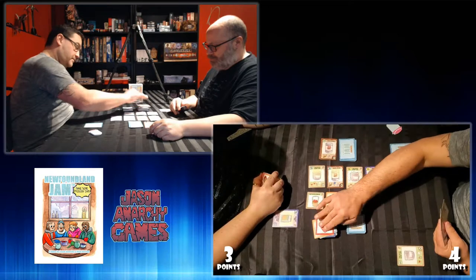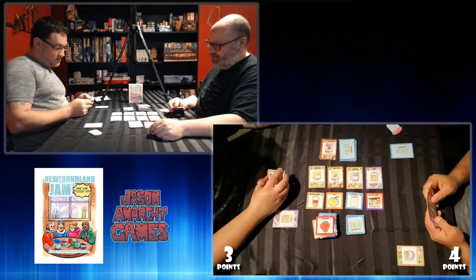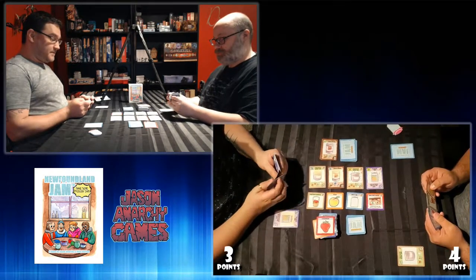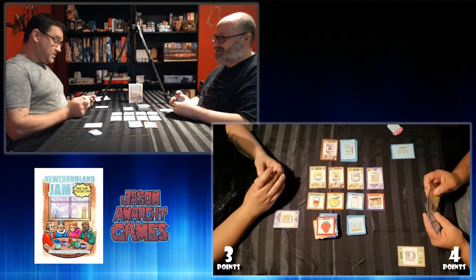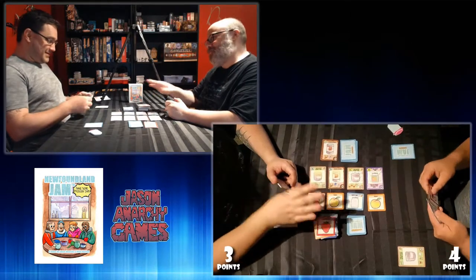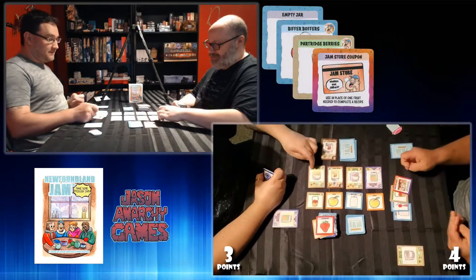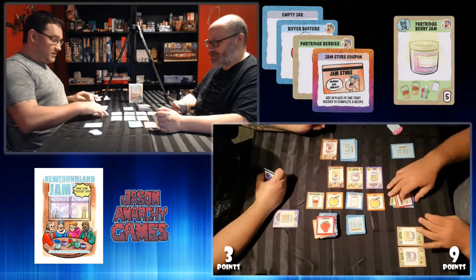Let's get rid of this strawberry. Another jam store card — use in place of one fruit to complete a recipe. I have an empty jar, biffer boffers, a partridge berry, and a coupon for another partridge berry. I am taking the Big Jib — that's giving me nine points. Nine points. New recipe card: a bake apple jam. And now I'm going to pass. You got a bake apple jam out — you are also only two points away from winning.